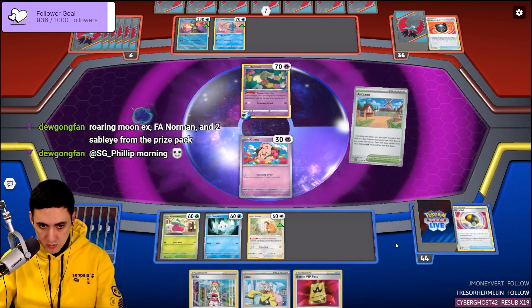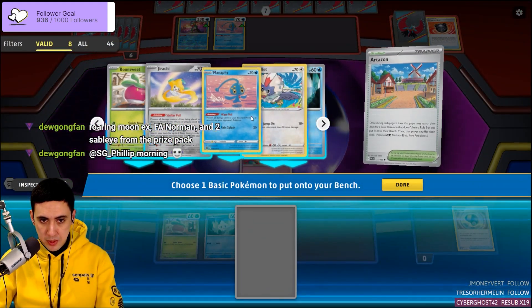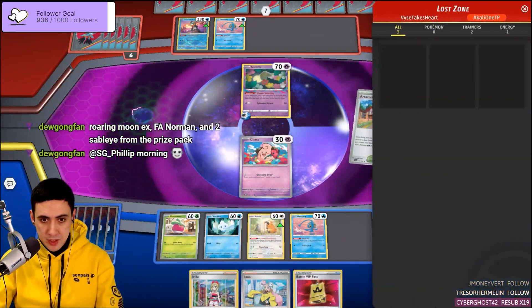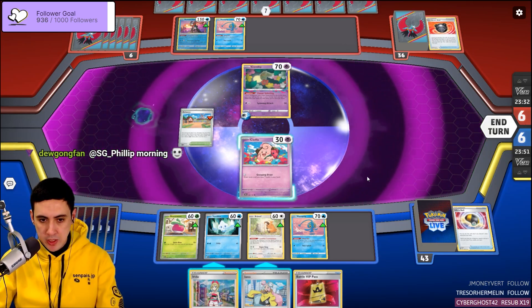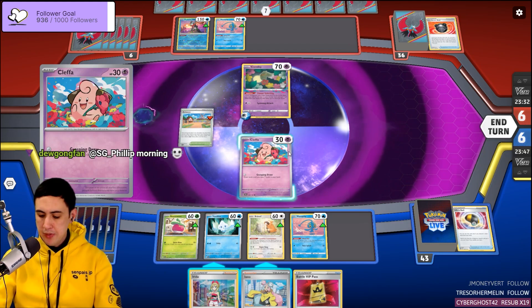Let's Artisan first. Do I want Manaphy? Probably — you never know. They probably have the water energy. I think I should just chill.